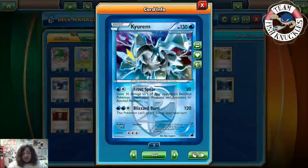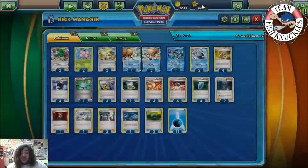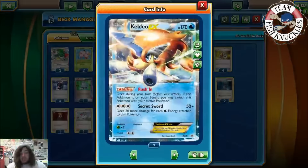The deck plays a Kyurem here as another safeguarder — you can use Blizzard Burn for 120, but the main thing you're going to use is Frost Spear, which does 30 and 30 to a benched Pokemon. The main thing here is Groudon, which has a Focus Sash, so you have to hit it twice to knock it out. With Kyurem you can Frost Spear for 30 to remove the Focus Sash effect, and then use Secret Sword for a knockout — that's why I really like Kyurem here.